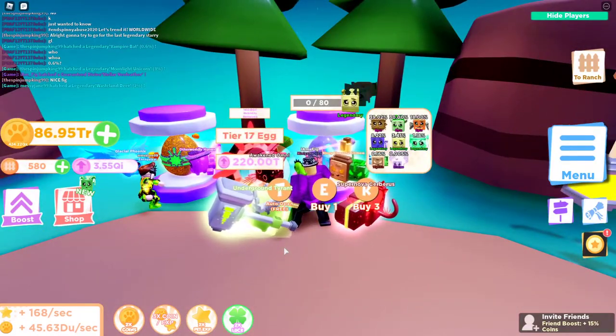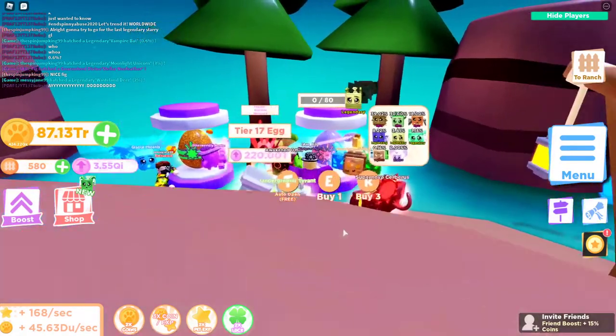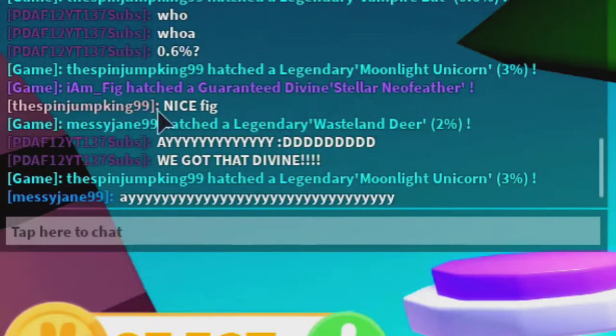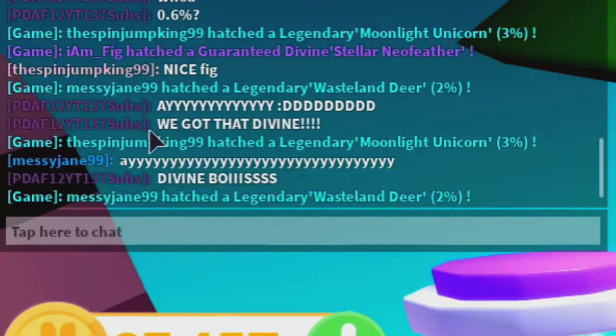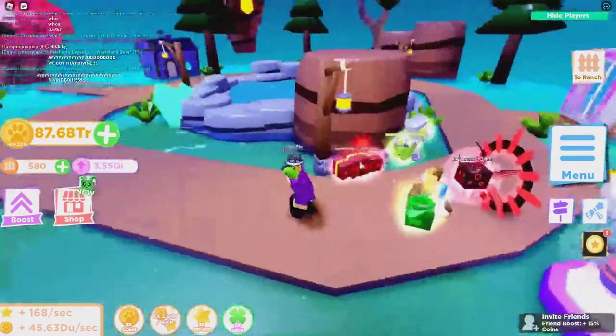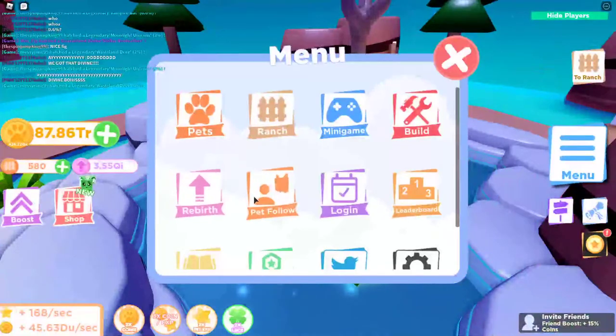There it is — the stellar neo feather is mine, guaranteed! Oh my goodness guys, I hatched at least over 16,000 just to get that divine. Look at this — people in the chat: Spin Jump saying 'nice Fig,' Daft saying 'hey we got the divine!' Yes! Finally after all this time. Let's go ahead and equip it real quick just so we can see what it looks like.